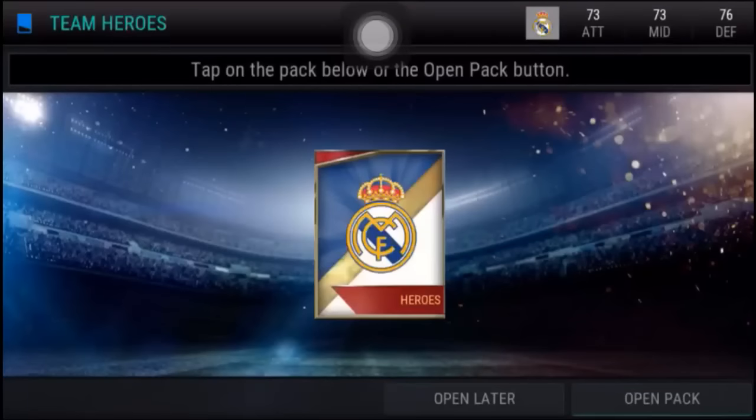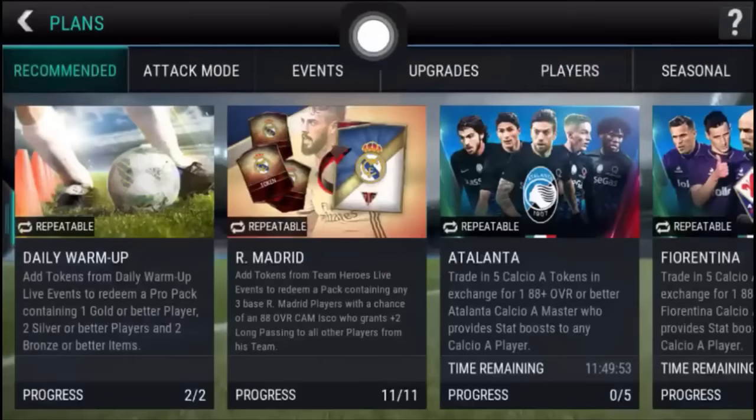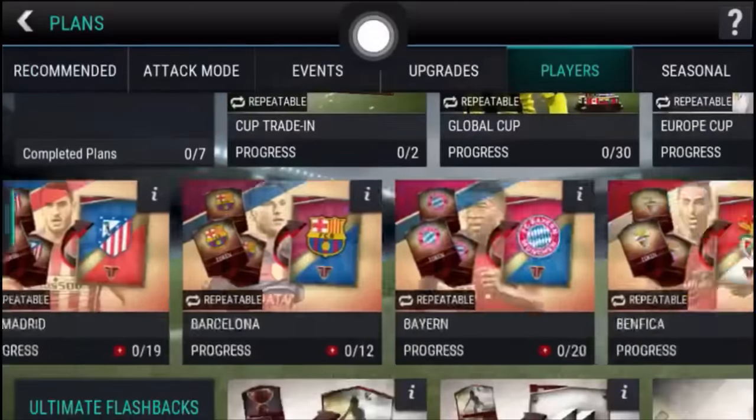Hey guys, welcome again to FIFA Tricks. If you do not know the trick, watch the official Team Hero pack trick in the playlist. The best timing for this trick is 12:40 PM. So guys, at 12:40 PM go to the plans and claim it.